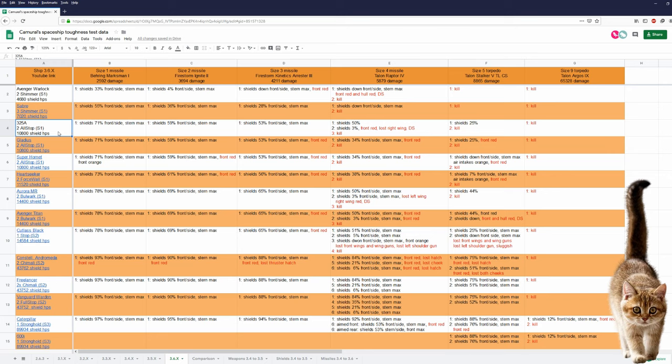Before we start: in my test I use alpha damage only. So ships like the Aurora and Titan with Bulwark shields are looking good in my tests. However, depending on what you fight, you might be much better off with shields that have a higher regeneration rate or that are stealthy — and I tested this. For now, I ranked the 325A at about the same toughness level as the Gladius and the Super Hornet.